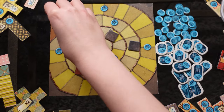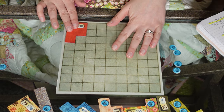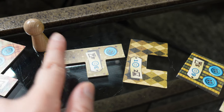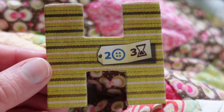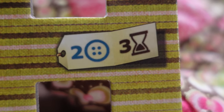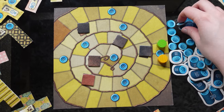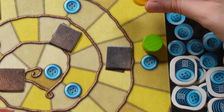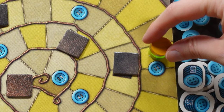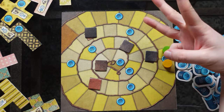Each player has a time token and starts with five buttons. On a turn, a player can choose to place a patch. You can only choose one of the three patches next to the neutral token. A patch has a cost in buttons and also has a cost in spaces on the time board. If you cannot afford a patch or do not want one of the available patches, you can choose instead to advance and receive buttons. This involves moving your time token to the space directly in front of your opponent, and you receive one button for each space you move to get there.